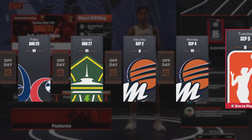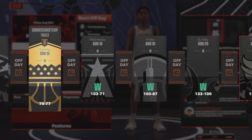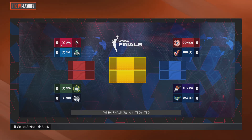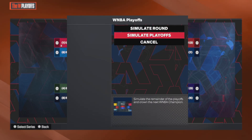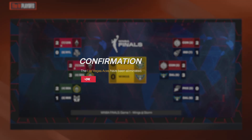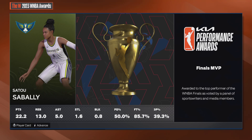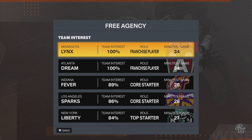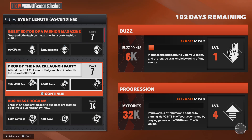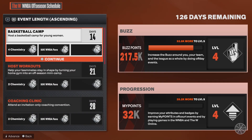Sim through all the games. Press advance and then sim through to the finals. Press advance, sim, and it doesn't matter what team you pick. Press X — it doesn't matter what they do, just press X.